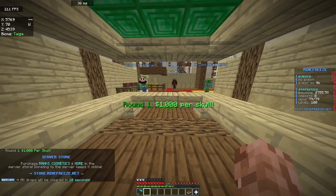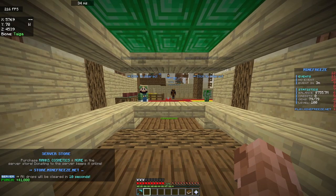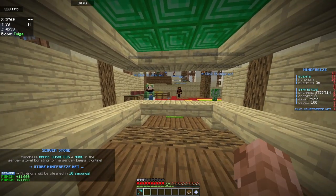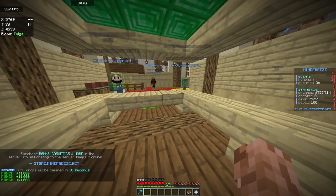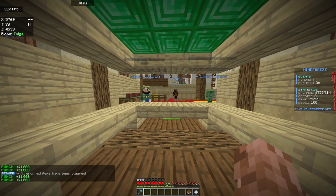I'll give you a trick: you see the wall right here? Put your back to the wall and turn your FOV to the maximum. It's gonna let you see every block, so now it's just a flicking game, as you can see.